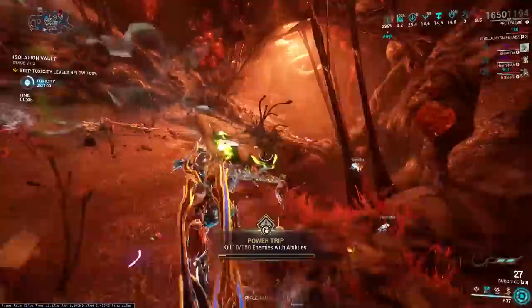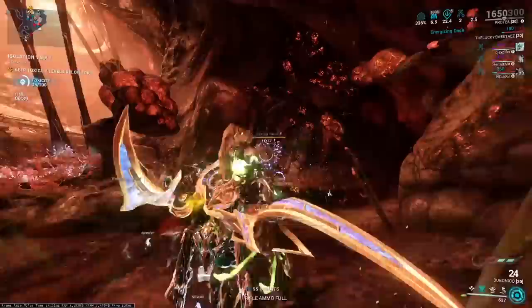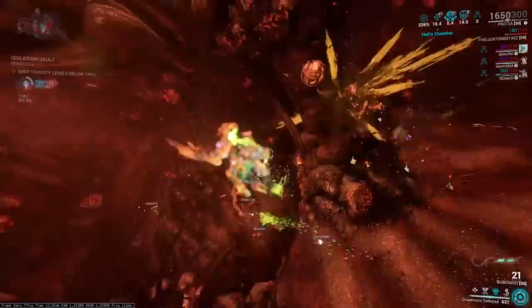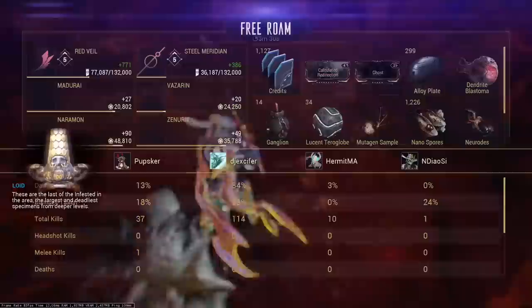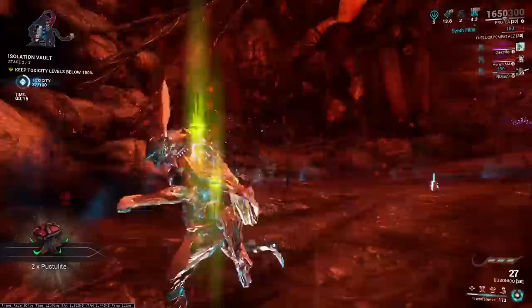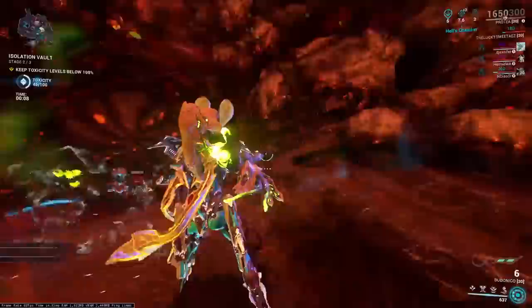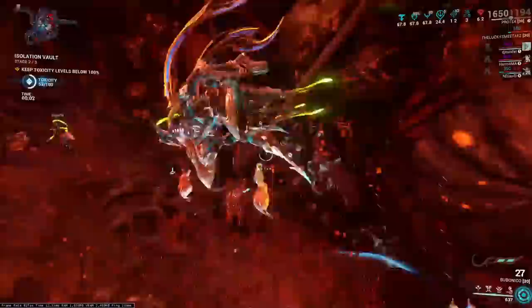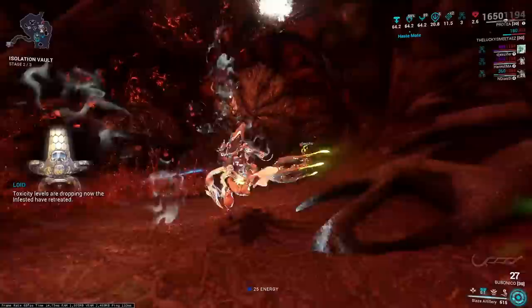You can easily get a Necramech within a day of farming, or a week of logging in to hand in your reputation and standing to the Necroloid vendor. It just takes a little bit of time. We're just casually running the mission right now — we're like three minutes into the mission itself and it's not hard yet. The next part, when we actually start fighting the mechs, that one is kind of a pain. It's recommended you don't run Isolation Vaults solo if you can't solo the mechs. You can always throw on a gunblade — people really like using gunblades against the Necramech, using the armor stripping of the gunblade to do more damage to it.